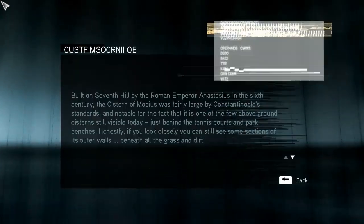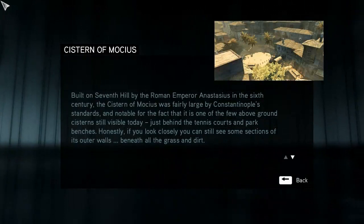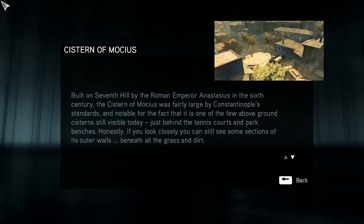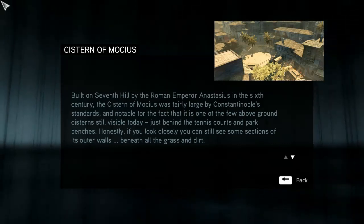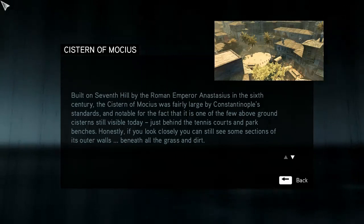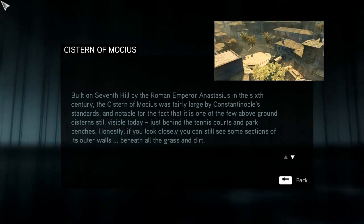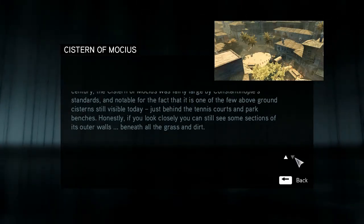The Cistern of Moseus: built on the 7th hill by Roman Emperor Anastasius in the 6th century, it was fairly large by Constantinople standards and notable for being one of the few above-ground cisterns still visible today — just behind some tennis courts and park benches. If you look closely you can still see some sections of its outer walls beneath all the grass and dirt. So we don't really see it anymore.